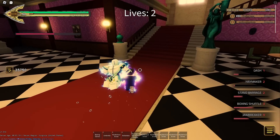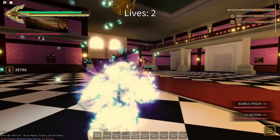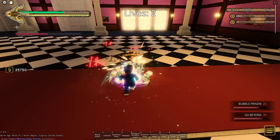You can also put Bubbles on their spawn to just kill them instantly, but I'm not gonna do that. That's kind of scummy. Let's go beyond — why not? Go beyond. That's so cool. He's actually comboing off that. Good job. He dashed into me.